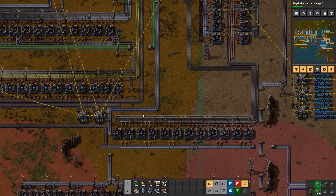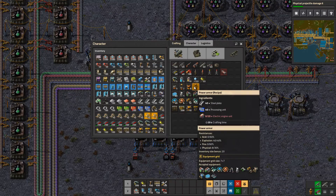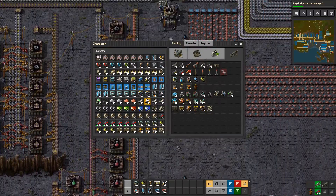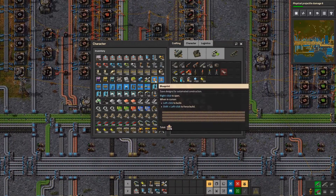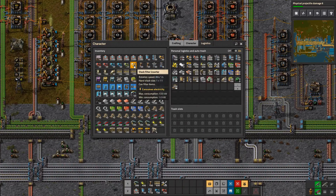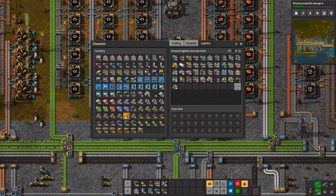Oh, they ran out of energy. Alright, they're coming. Okay, now we can craft. We already have power armor. We can craft personal robo bays. I need batteries. We can get rid of this. Now get rid of the stack filter inserters and stack inserters. Something died here. They're starting to push back. Now I do need batteries.